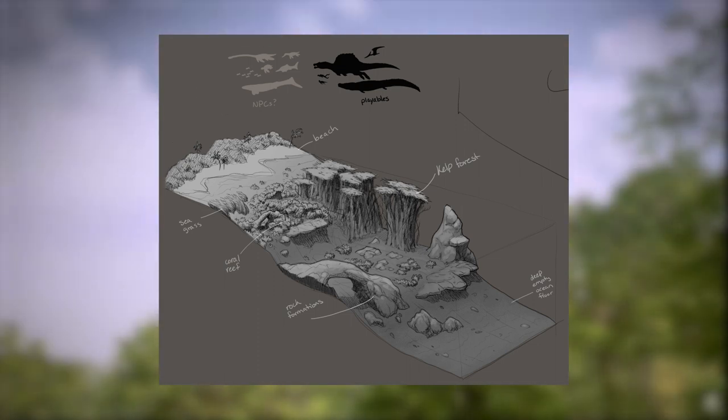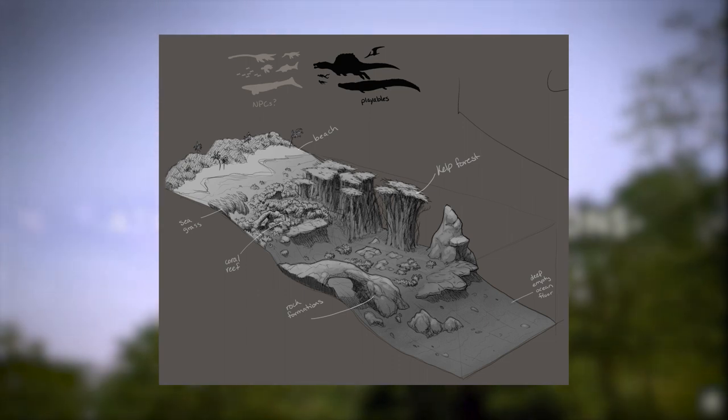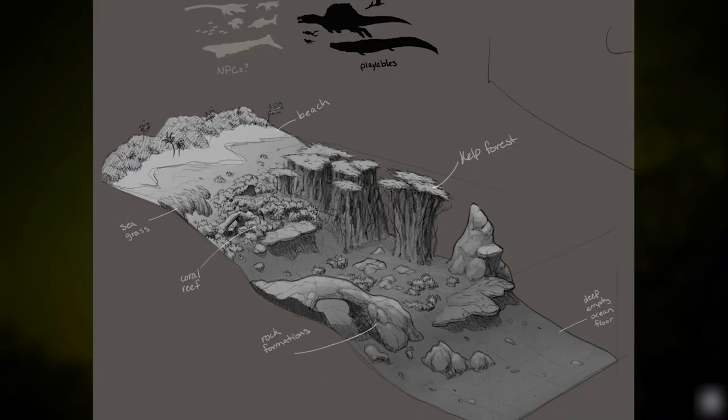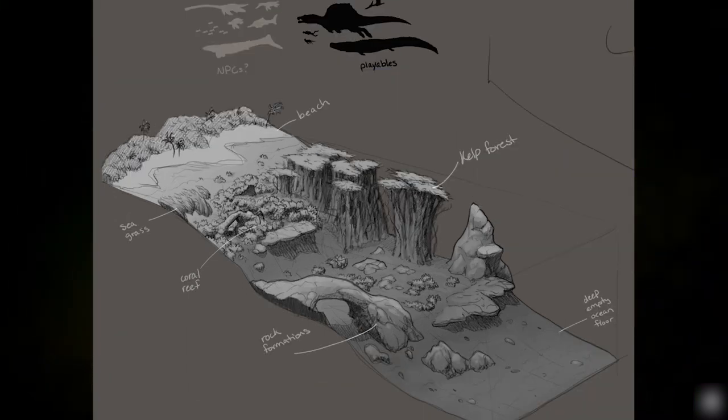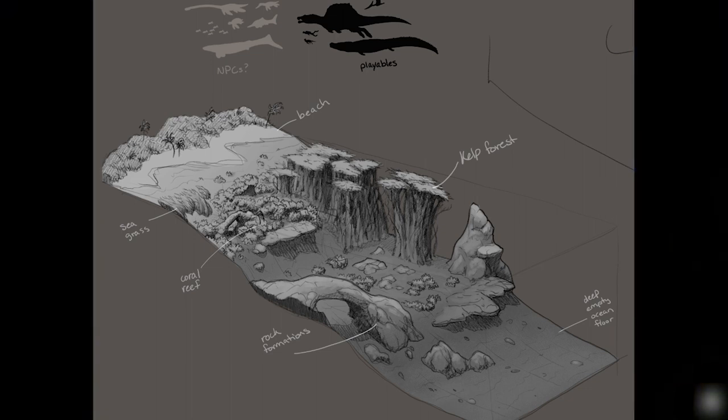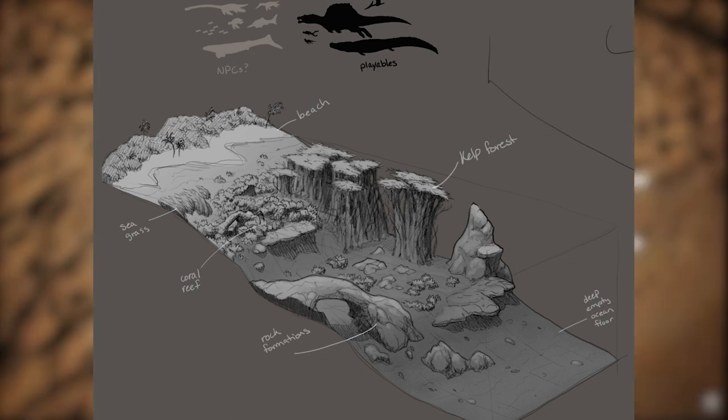He describes the concept as wanting to be tropical yet ominous, where larger threats could hide in the water. The concept flows really nicely — you can see a transition from the beach to the coral reef, to the kelp forest, rock formations, and finally the ocean floor.